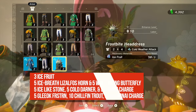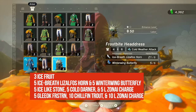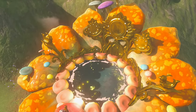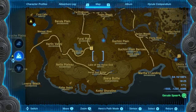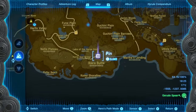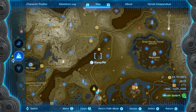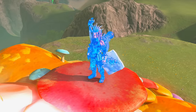For upgrading the frostbite armor: level one requires only three ice fruit — very affordable. Level two requires five ice Keese wings and five winterwing butterflies. Winterwing butterflies can be found at the Lake of the Horse God, just south of Highland Stable. The beetle vendors in colder regions and traveling vendors typically sell about three each.